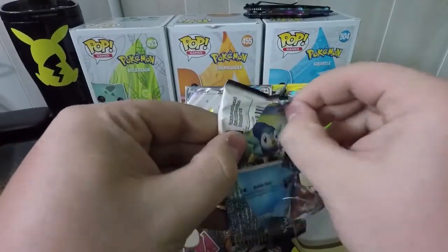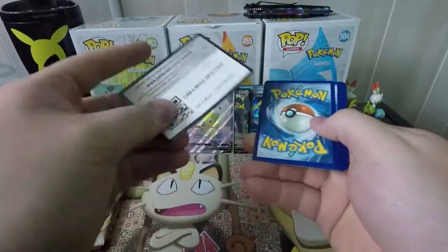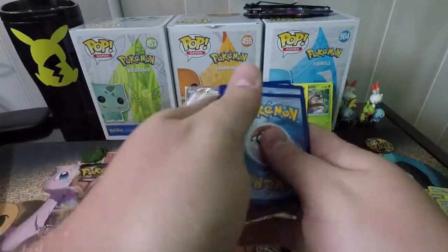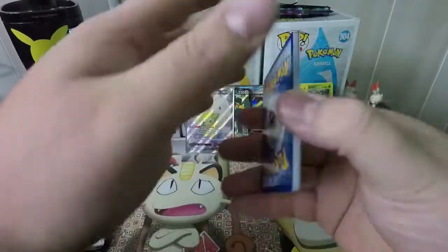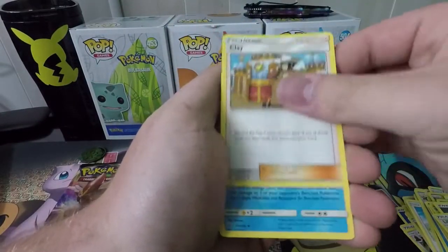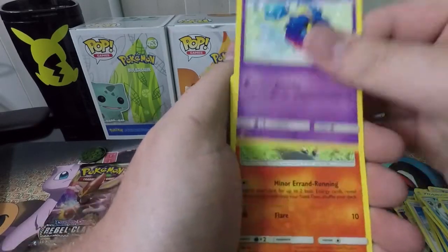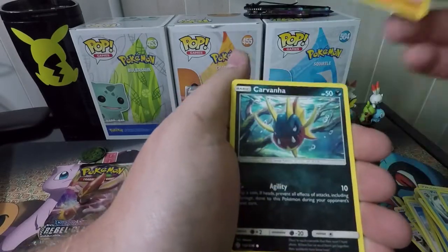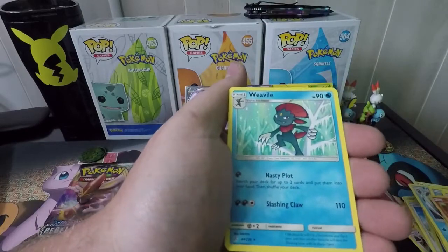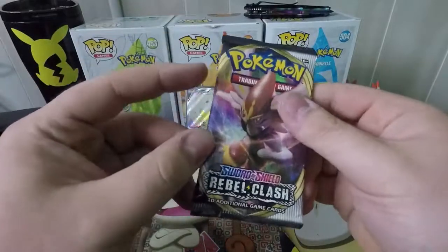I've heard a lot of good things about these Copperajah V-Boxes — supposedly they have a pretty good pull rate. On to Cosmic Eclipse: Metal Energy, Lillie's Full Force, Clay, Prinplup, Piplup, Cosmog, Bounsweet, Crabrawler, Carvanha, Reverse Turtonator, and a Weavile. You can't get tired of Weavile from Cosmic Eclipse.